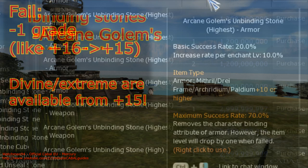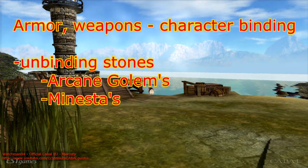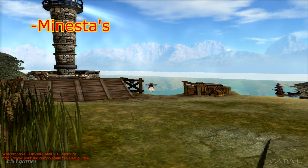Arcane stones are quite expensive, as the boss is quite rare and Abandoned City is a really hard and boring dungeon. So the alternative solution is Minesta's stone.